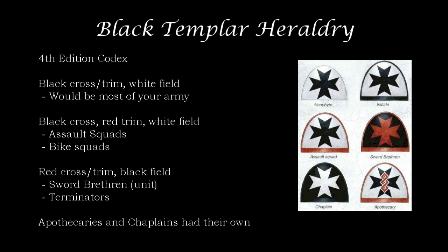Then we have the red shoulder pad with the black cross, labeled Assault Squad here. But GW did something a little confusing — they labeled it Assault Squad, but showed images of biker squads painted with that same scheme, which led a lot of players to believe this was just the fast attack slot. Our sword brethren have the red cross on the black field with red trim, and sword brethren essentially covers anyone who is a veteran-type unit — Terminators and the actual sword brethren unit. The chaplain is painted black with black trim and a white cross, and the apothecary has red trim to denote his special status as a medic.